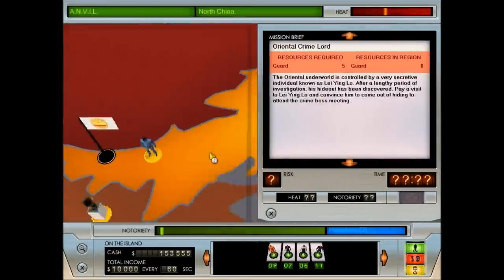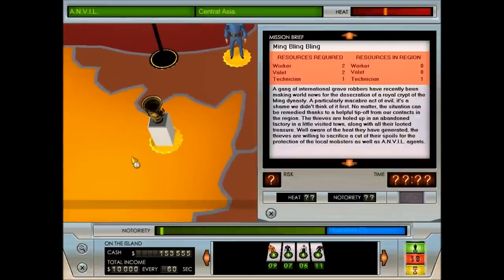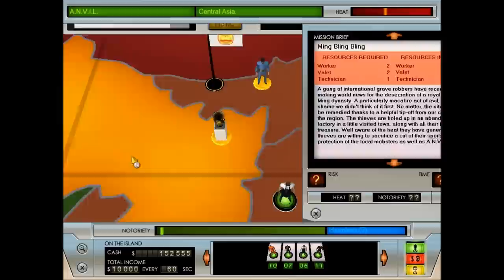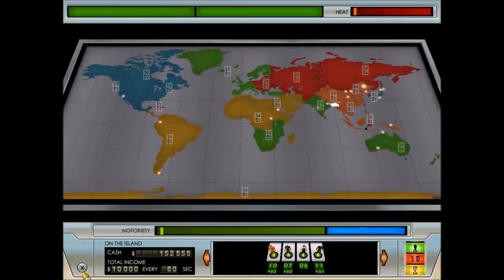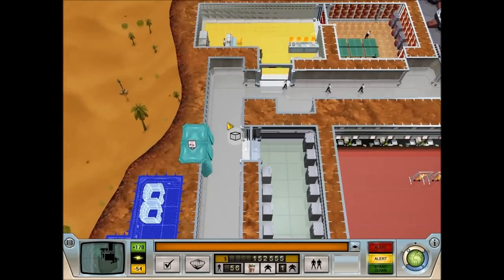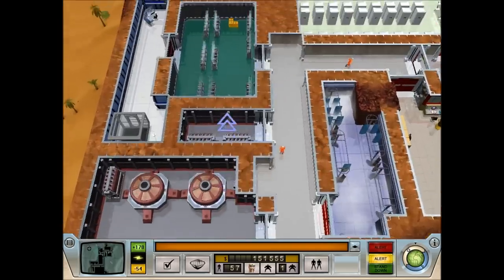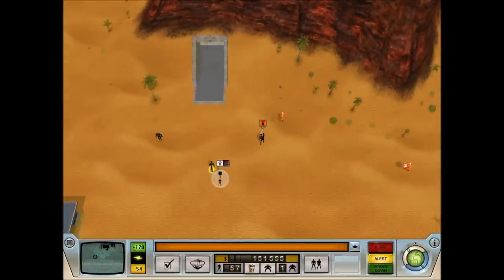What acts of infamy can we look at doing with our current resources? Workers would be good to send out there, but that one was fairly high risk. This one's a lot more easy and we've already got a technician in there. We'll send two valets, two workers, and a guard. They can carry out that mission.